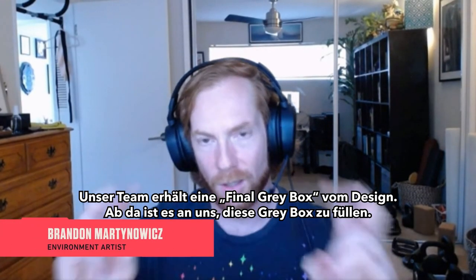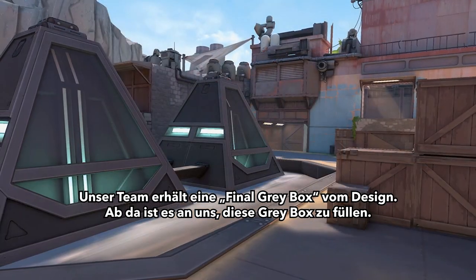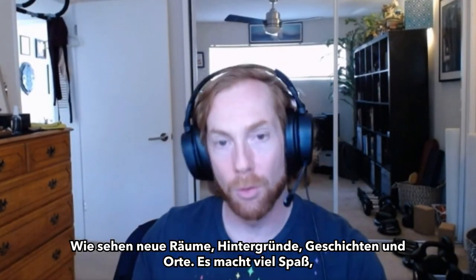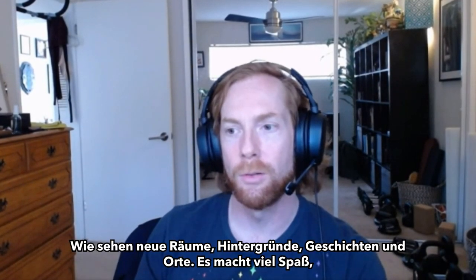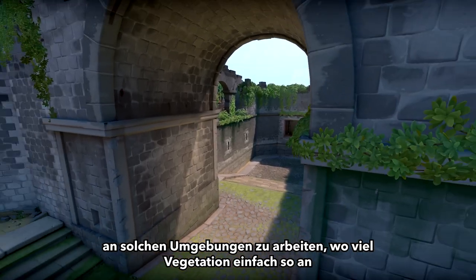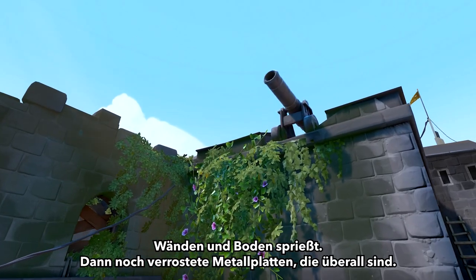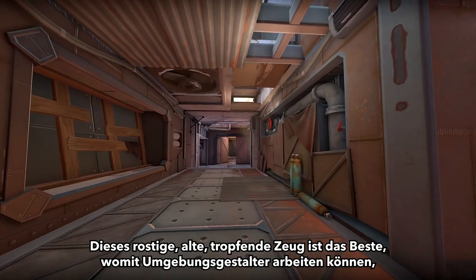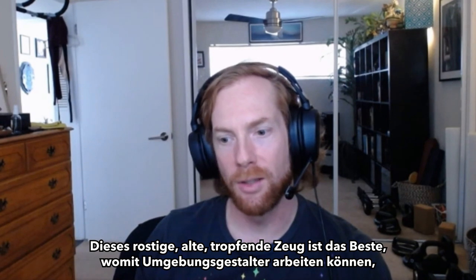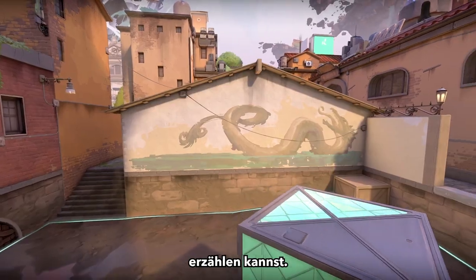Our team receives what they consider a final gray box from design. At that point, it's our turn to start realizing that gray box — because of the new space, the new narrative, the new lore, the new location we're going to. It's more fun to work on those types of environments where you have lots of foliage popping out of the cracks, corrugated metal plates everywhere, that drippy, rusty, grungy stuff. It's really fun to do as an environment artist because you have the ability to add detail and put storytelling in the environment.